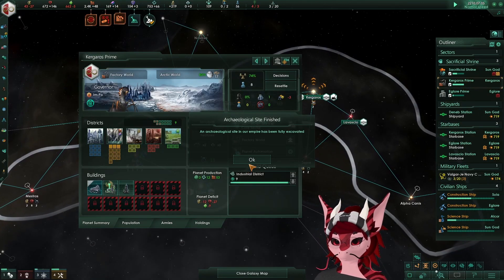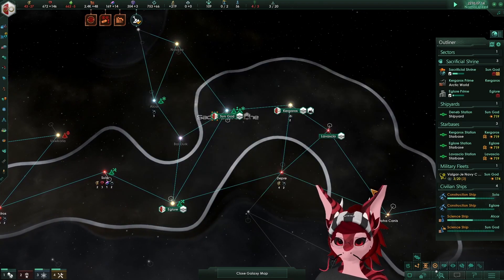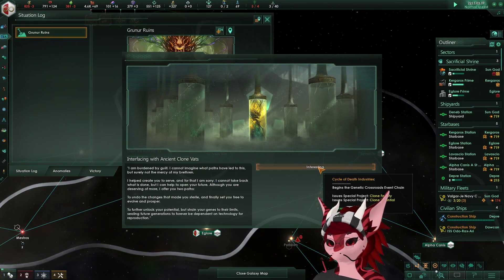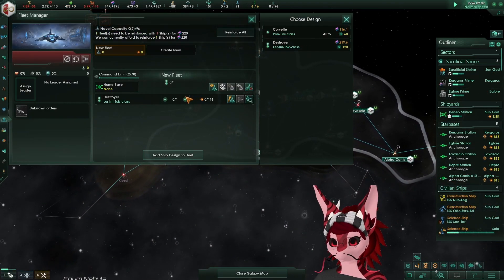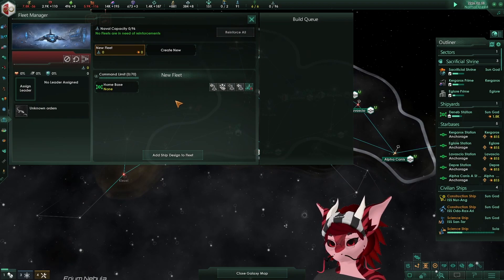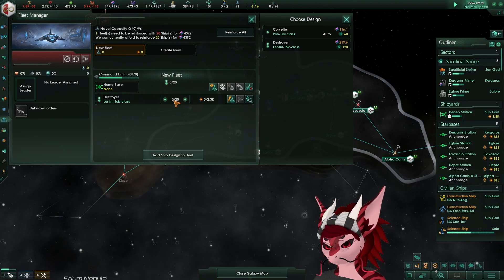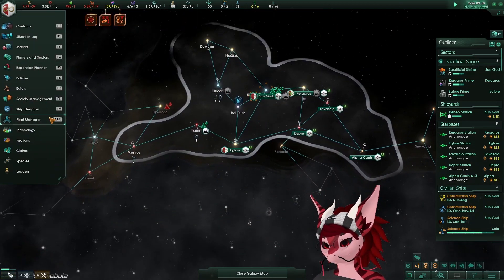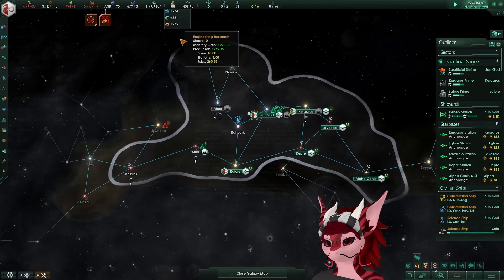Don't forget to research the Bio Decipher in order to finish the special project you get from finishing the dig site for Clone Army. Also don't forget to unlock the Fullest Potential to get the max output from this build. By year 26 you should have enough alloys to start building your fleet. Try to roll for the Retired Fleet Officer governor and also try to have at least four shipyards. Even though you might not have all the technology researched, you should start building ships so that by year 30 you can upgrade them if needed. Don't forget to ship-queue them so they aren't actually built until you need them to be.